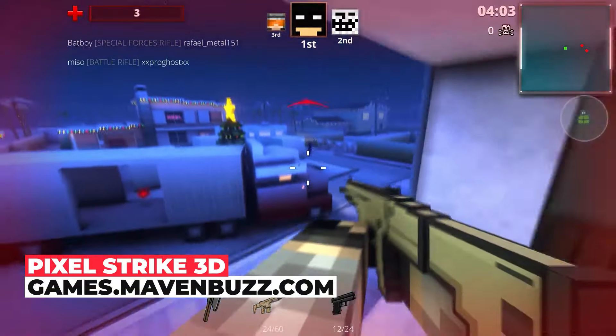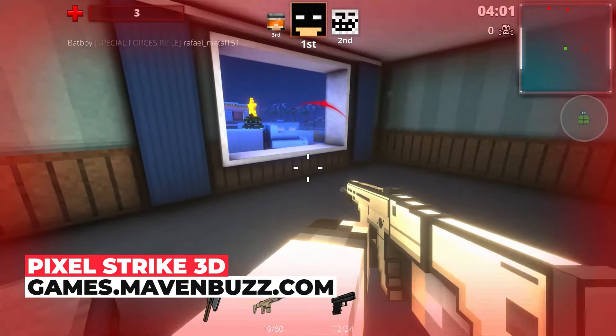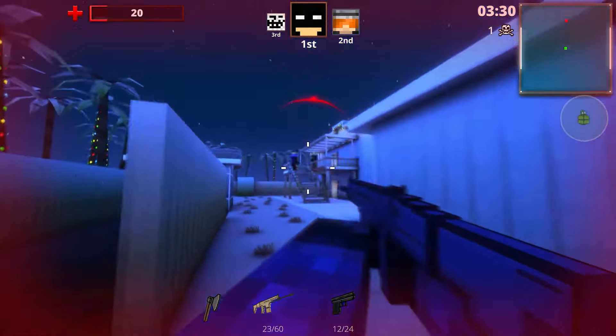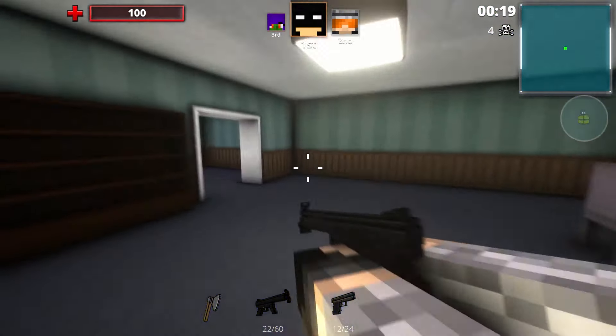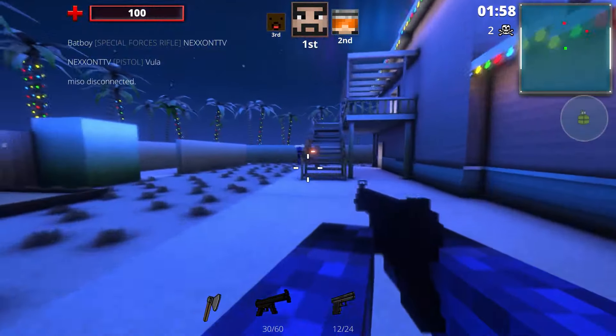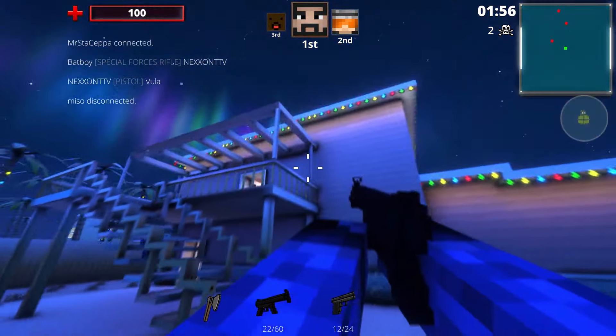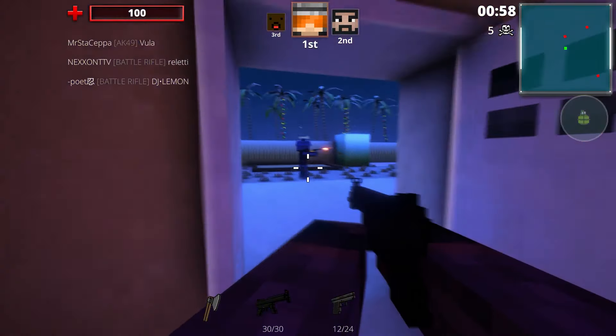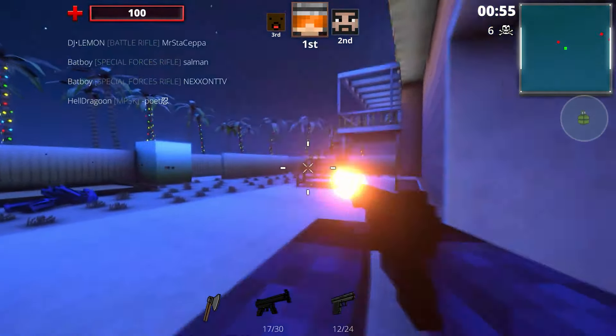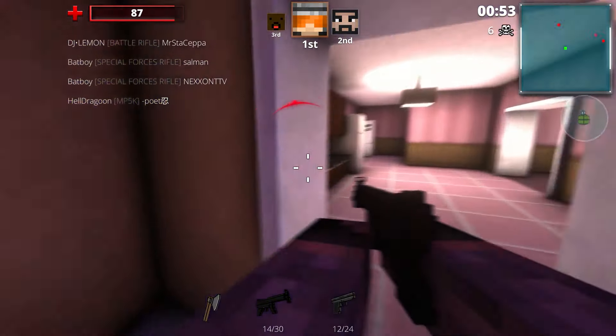Next up is Pixel Strike 3D. It is a fast-paced multiplayer shooter with tons of game modes and customization options. Battle against friends and players worldwide in modes like Free For All and Capture the Flag. Join clans, level up, unlock weapons and gear and customize your character to stand out on the battlefield. Best of all, everything can be earned just by playing — no need to spend any money.